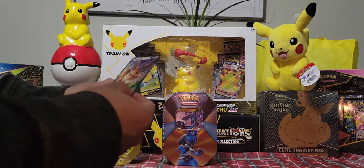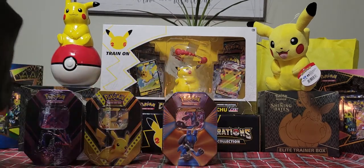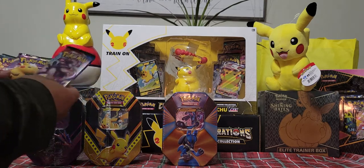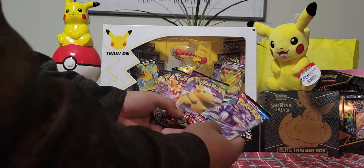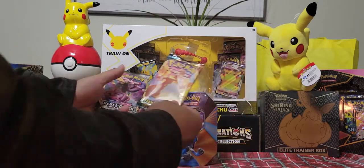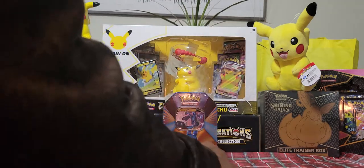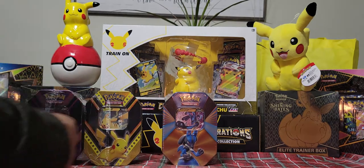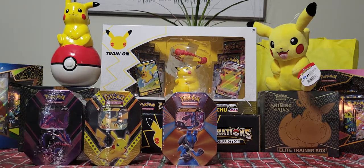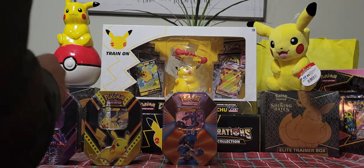You guys like my background? All the nice hauls I got back there — I got the Gengar plush back there. So these are the packs that come with the tins: Battle Styles, Vivid Voltage, Darkness Ablaze, Rebel Clash. You know what, I'm going to open up all these tins right now, we can get it all in one video.